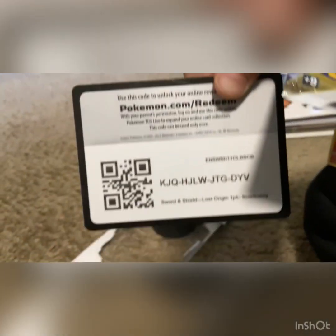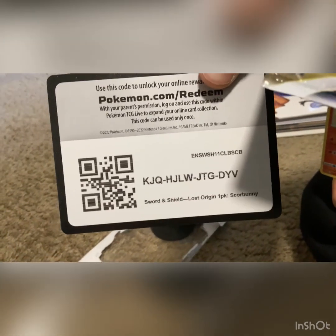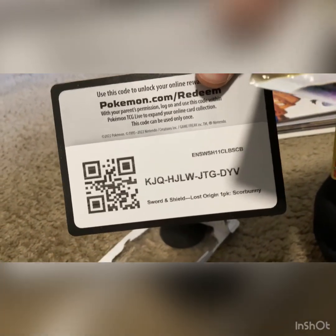Here's the code for you guys: K-J-Q-H-J-L-W-J-T. And this is the card — you can find the code on the outside of the card.